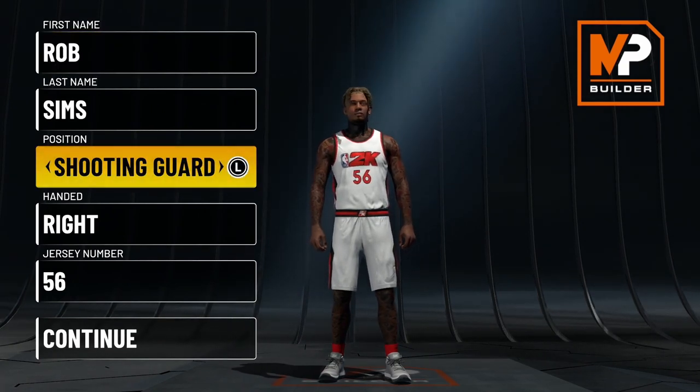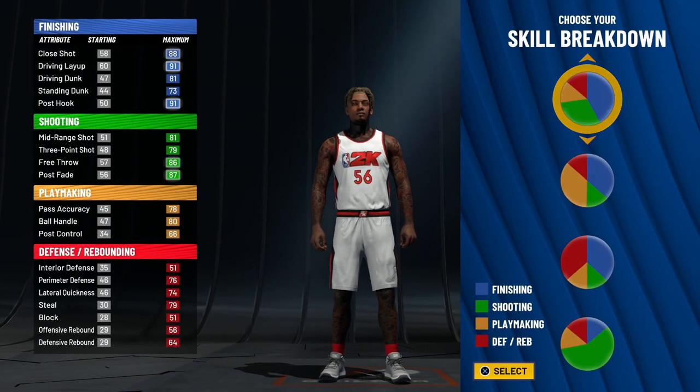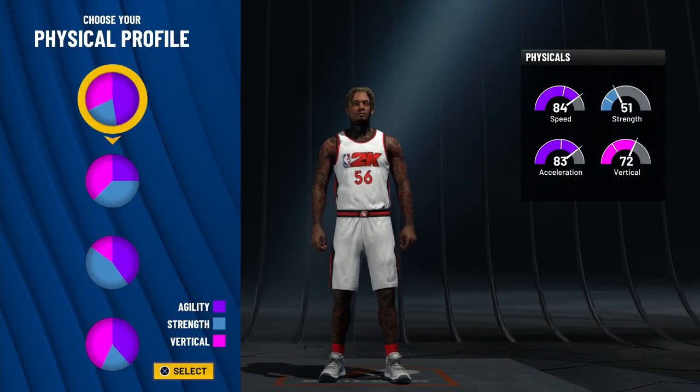For the position, you want to go with shooting guard. For the scale breakdown, you want to go with this pie chart right here. For the physical profile, you always want to go with speed.